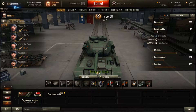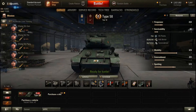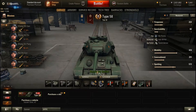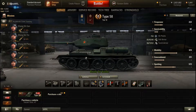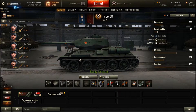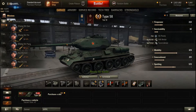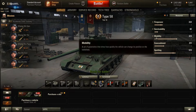The vehicle weak spots are the lower plate, the machine gun nest, the driver's vision port, and the cupola. If you are staying still, artillery can hit the engine compartment easily enough. With a precise shot from the front or side, the vehicle's ammo rack can be damaged easily enough. With the armor not being that thick, crew members and modules can be damaged easily enough — so be careful about that.